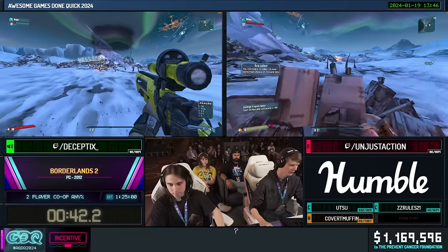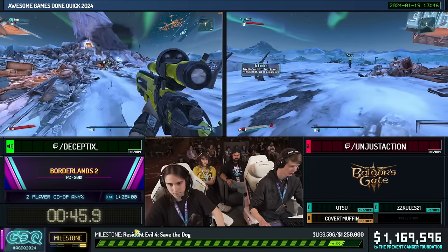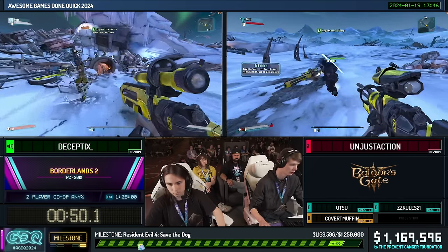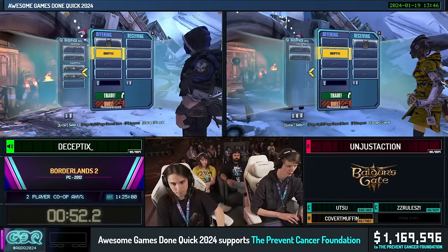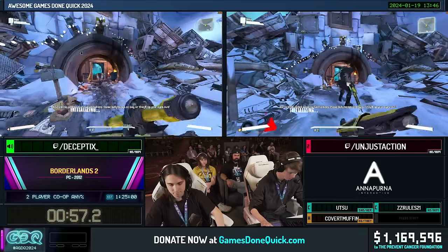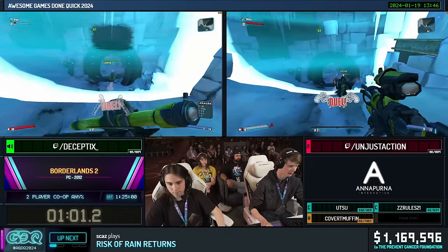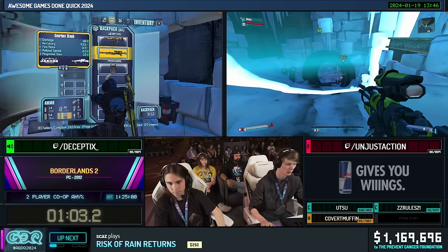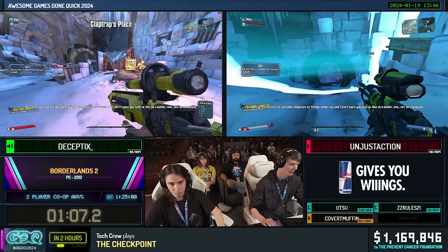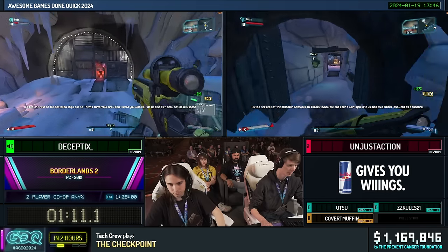I dropped my sniper there — it's better for shooting because it has higher fire rate — so Deceptics is going to make multiple copies for us to use throughout the run. We're going to set up something called a duel dupe. Basically, Decept starts with an audio log in his backpack. He's going to put that up for trade, then we duel for it. During the duel, Decept will play the audio log to skip a line of dialogue, then intentionally lose. The echo gets duplicated into my backpack so we can use it later for more dialogue skips.